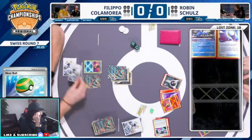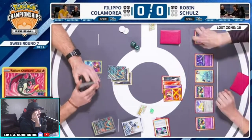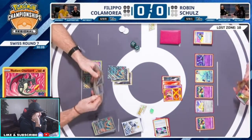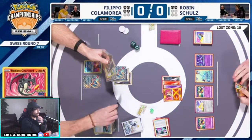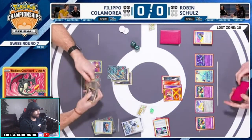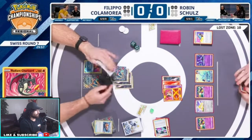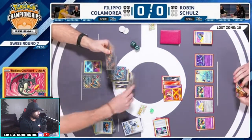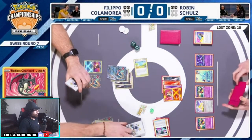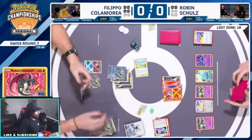If Filippo can get rid of our hand somehow he gets control, but then we get the Calm Face to try to help us draw more. Wow — he has a Colores in hand! Robin has Colores, he's fine. Robin has everything he needs, he just needs to get a Mirage Gate. There's the Pokestop for Filippo — he's gonna use it then discard it potentially. Really bad Pokestop.